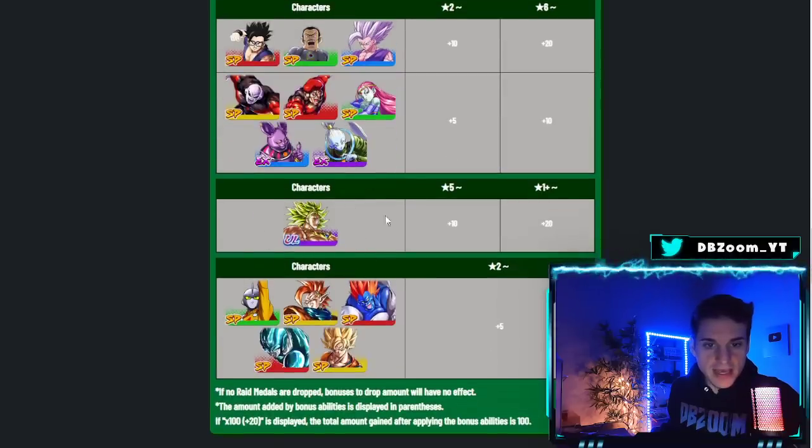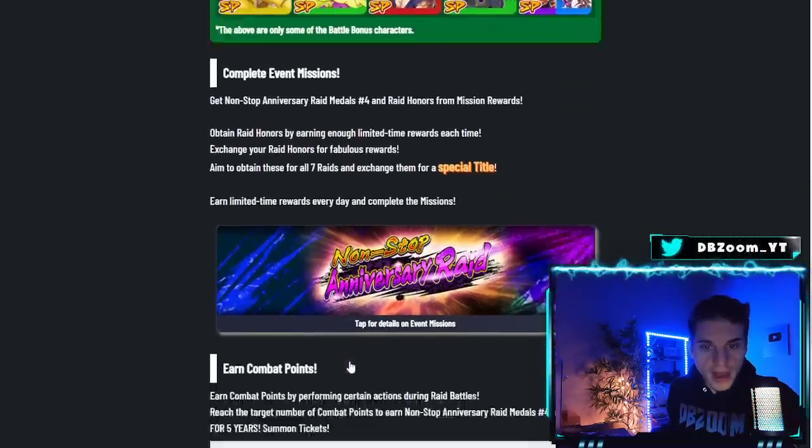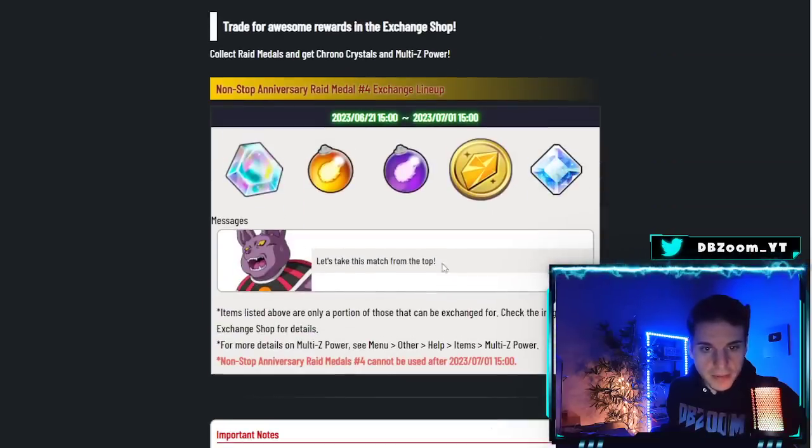Broly's back as a battle bonus unit, as well as Tapion — probably because they're movie characters. Gamma 1 is here but not Gamma 2. Also included are Fusion Android 13 and Metal Cooler.